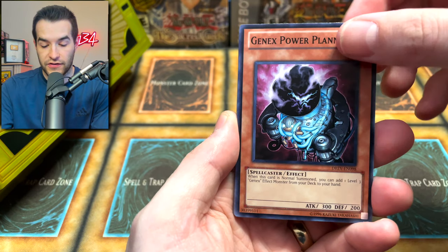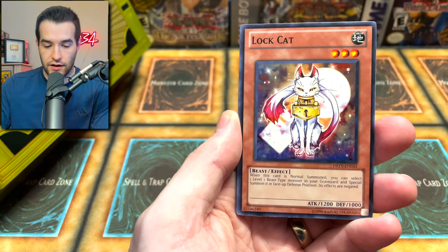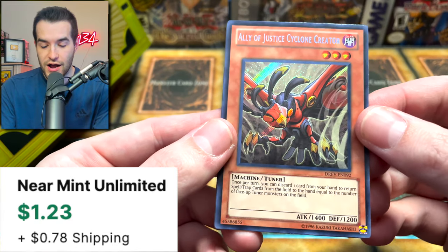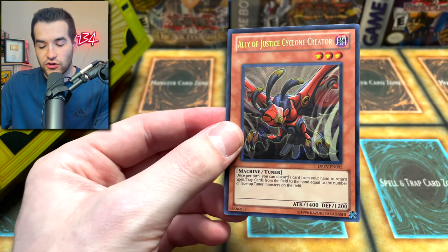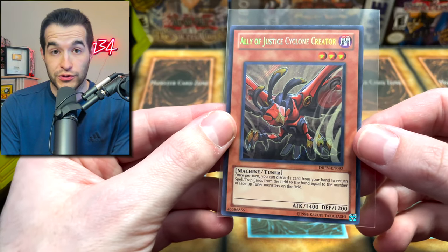Battle Instinct. We've got the Gen X Power Planner, Naturi Force, Beast Rising. Tried to use that in auction series — rip, didn't work. Earthquake Giant. A secret rare! It's not an ulti or ghost so mission is not accomplished, but still a secret rare card — Ally of Justice Cyclone Creator. Very cool. That's a great start to our opening for sure. One pack in and we've already pulled something amazing.